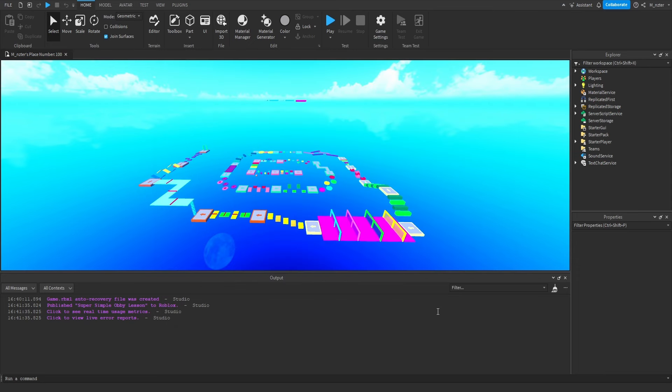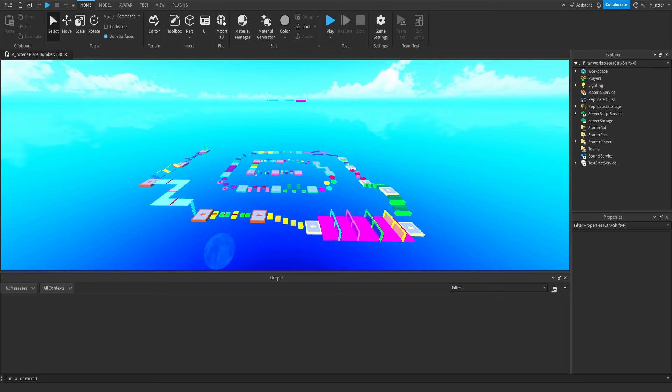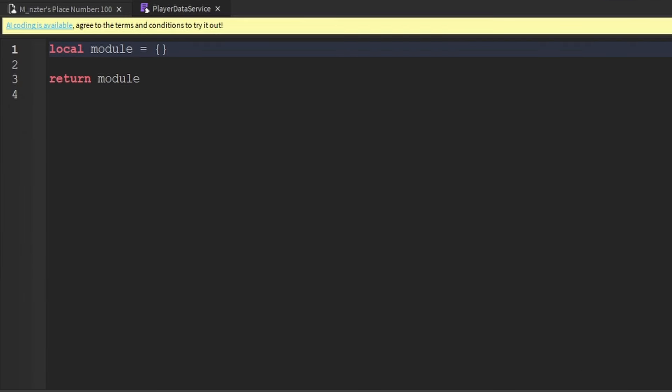To start simple and get introduced to scripting, let's script the player's leader stats — that little leaderboard at the top right of most Roblox games. We'll display what stage the player is on. Go inside ServerScriptService, into the Services folder, add a module script, and rename it PlayerDataService. Make sure it's a module script, not an ordinary script, inside the Services folder.